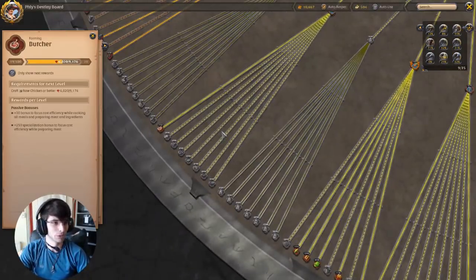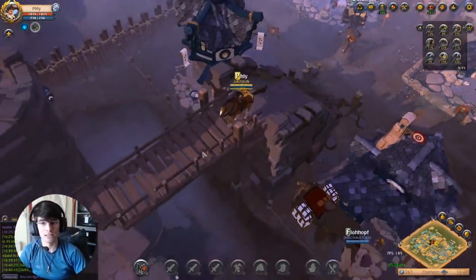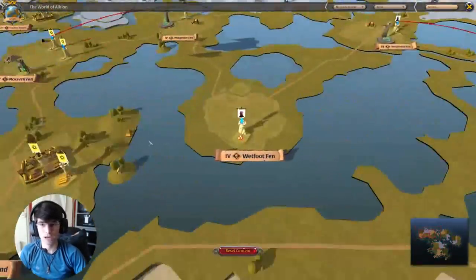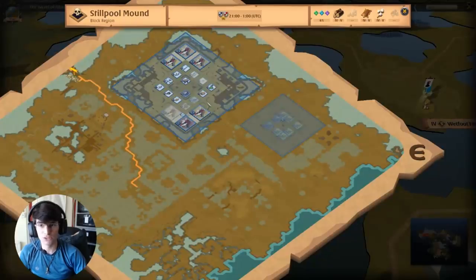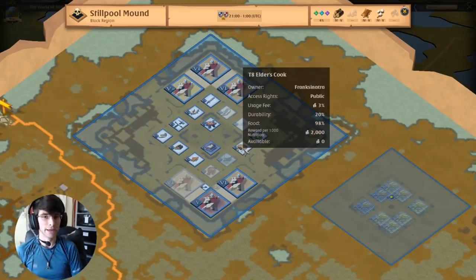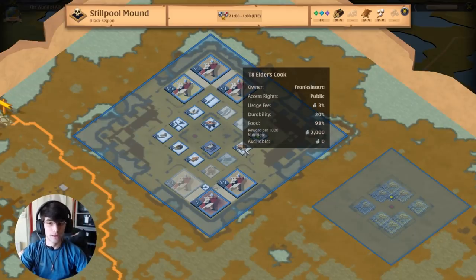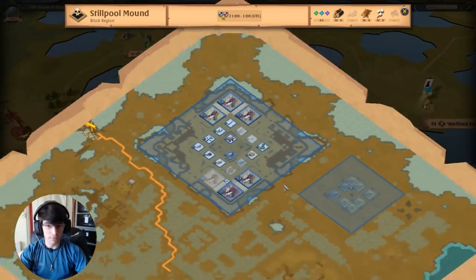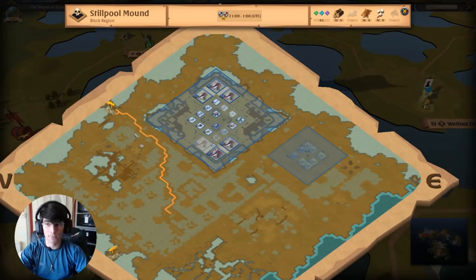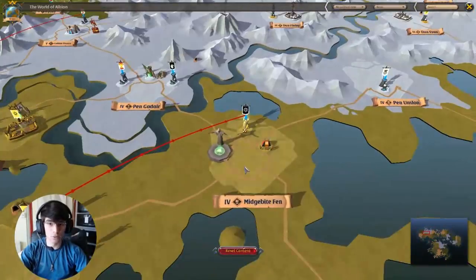If you have a guild that has a city on the black zones, you can use their cook there and it gives the maximum 48% focus bonus — 3% more than the red zone. But you do risk traveling back through the black zone with an ox, which is slow and you can easily get ganked. That's one of the reasons I recommend keeping your island in Caerleon even if you want to gather in other locations with the new Merlin patch bonuses.